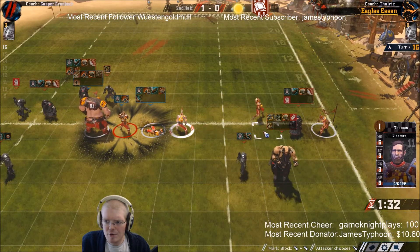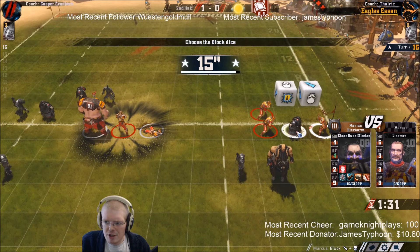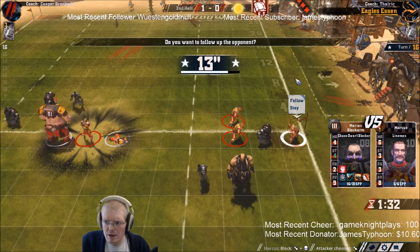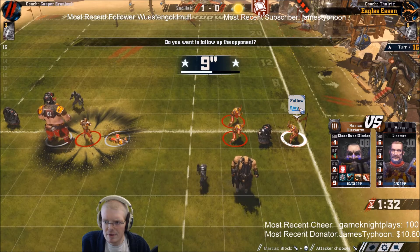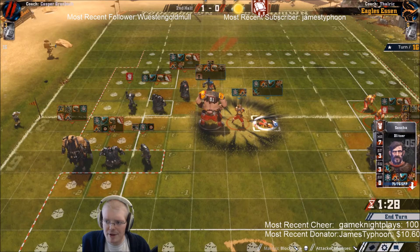Which means I need two assists over here to try and prevent the surge that's going to come. So damage prevention is still more important. Oh god, he's got strength four - can set stuff up. Yeah, we need to follow. The question is who I blitz with - do I blitz with him?